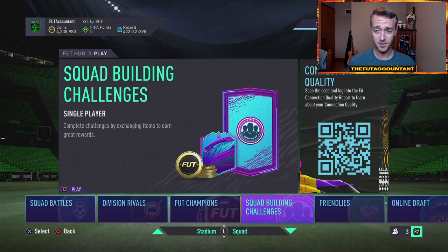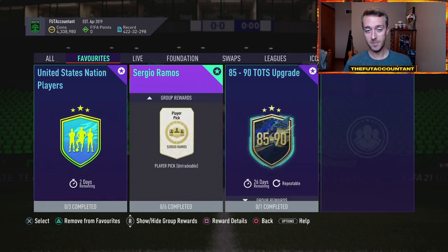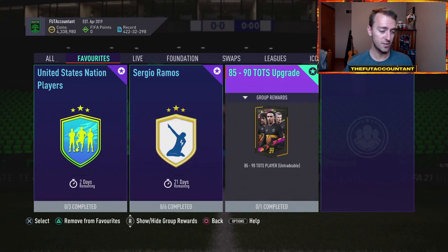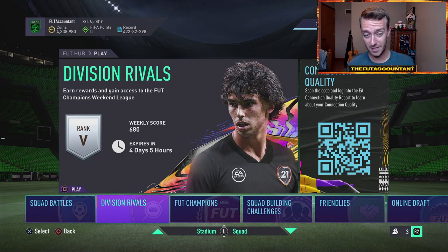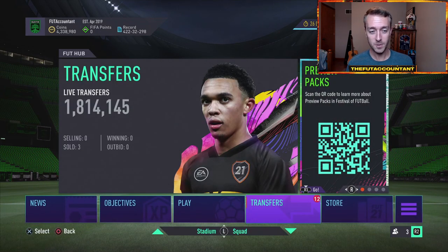The only concern is EA might see two 99-rated cards in packs and say that's too much — we're not going to let people do upgrade packs. But it's July, so EA, if you're going to hold back upgrade packs because of a 99 Ronaldo and 99 Messi, that's really scummy. I don't think they'll do that, but I'm throwing it out there because there's potential they could. I'm hoping they don't.